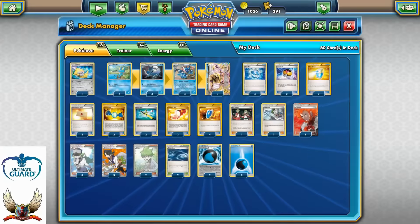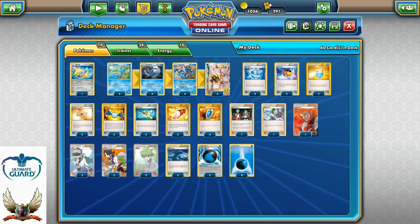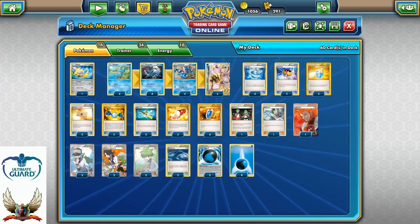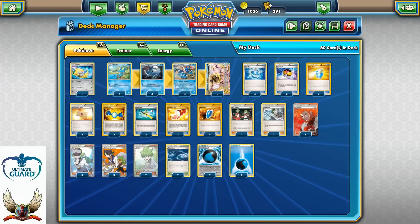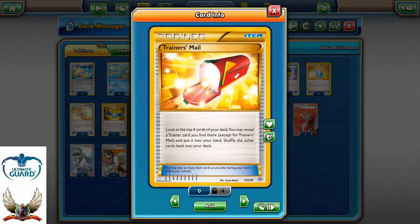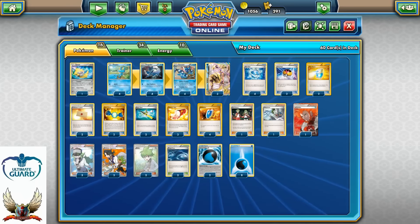Two copies of Rare Candy — since I'm running three copies of Trainer's Mail, there's a good chance you can go from Froakie into Frogadier with Rare Candy into Greninja, and then use Wally to evolve into Greninja Break. So you can have Froakie into Greninja Break in one turn — amazing. It can be turn two or turn five, it really doesn't matter. Two copies of Super Rod to recycle energies, Greninjas, Frogadiers, and stuff like that. Three copies of Trainer's Mail to find those Wallies and Rare Candies. Four VS Seekers — no doubt about that.